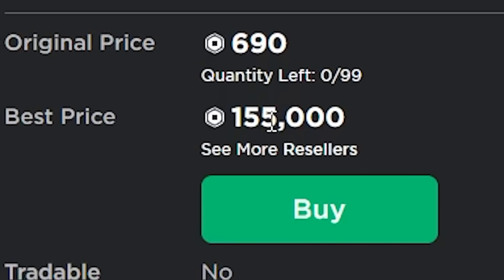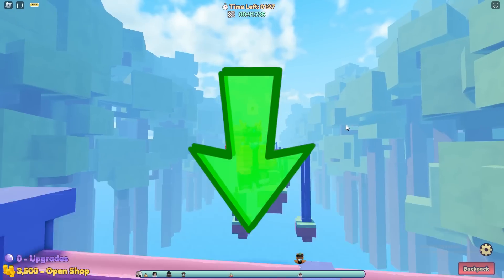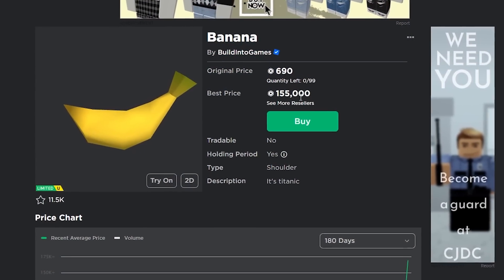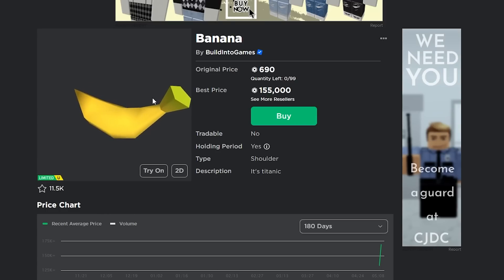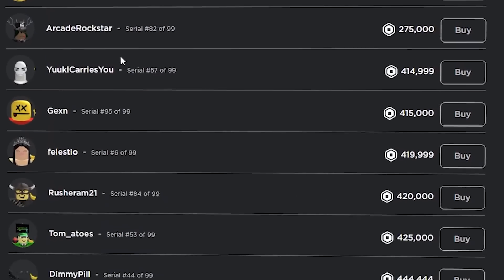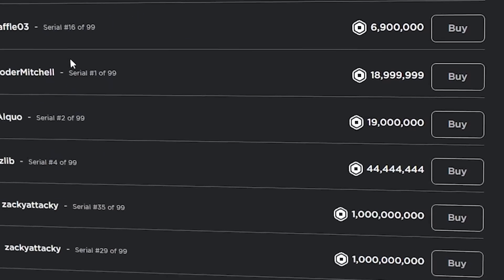Currently it's selling for 155,000 Robux. Obviously it is very expensive, but I believe this price is actually going to start to go down over time. I don't think it's going to stay this high — in the next couple weeks it might drop a little bit because right now this item is super hyped. So if you wait a little bit it might drop below 150,000. But technically you can buy this item whenever you want; there's always going to be people selling it. There are about 50 of them up for sale right now, and it's really easy to find them.